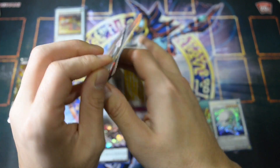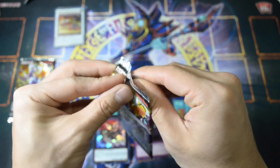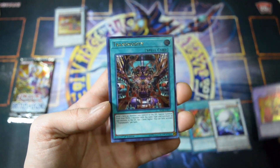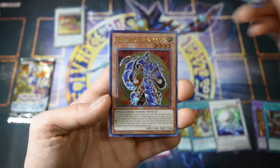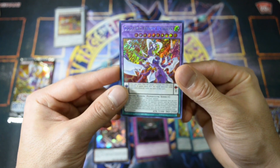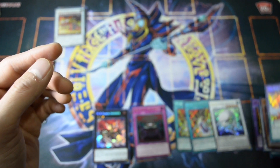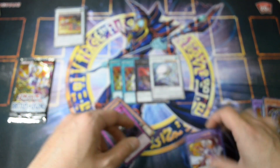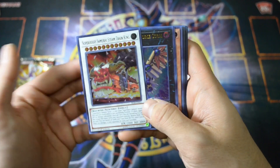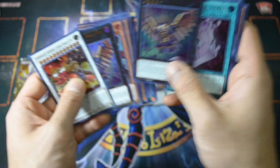We're down to the last pack — hopefully we'll pull Minerva. I actually pulled quite a few of those in my Christmas special opening. We got our secret rare: Odd-Eyes Venom Dragon — the artwork on this is sick, beautiful card. So there we have it: two Double Evolution Pills, one MX Saber Invoker, White Moray Dolphin, and Odd-Eyes Venom Dragon.